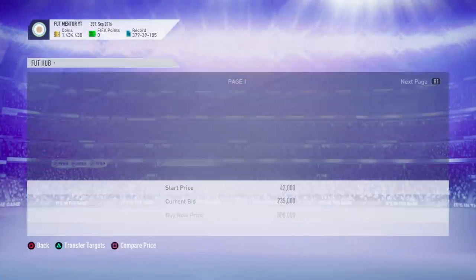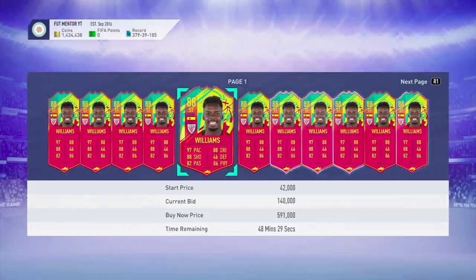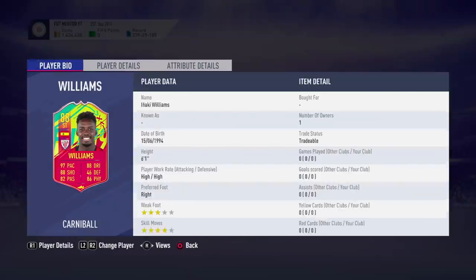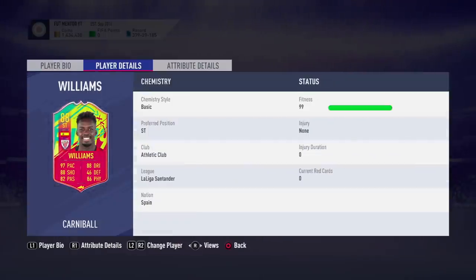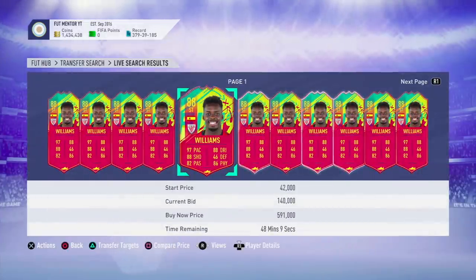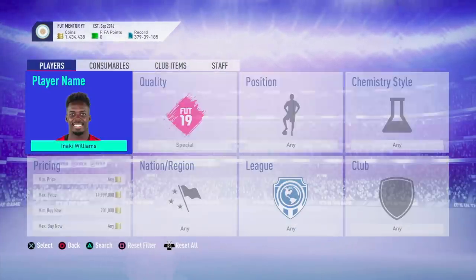If you're interested in buying cards, Naki Williams looks absolutely insane. I tried out his inform and it was very good, and this new Carnival card is going to be absolutely amazing. 97 pace is insane — he's going to be up there with Mbappe in terms of speed. All of his stats look amazing and I'm pretty sure he's not going to be going for lots of coins.